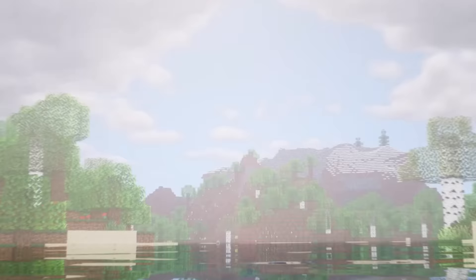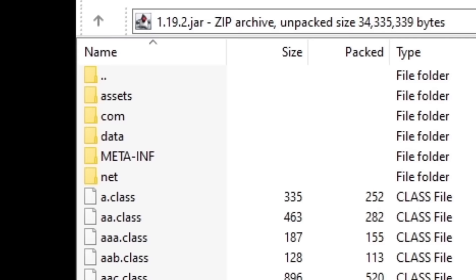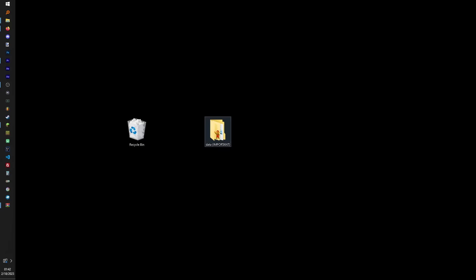At this point you may be thinking there's not much left you can really delete — that's pretty much most of the game right there, right? Not exactly. We can delete most of these net and com folders and the entirety of the meta-inf folder, but that brings us to the data folder. The data folder is full of tons of crucial Minecraft info, such as the data for every structure in the game. Without this folder, we would no longer be able to make worlds in Minecraft.